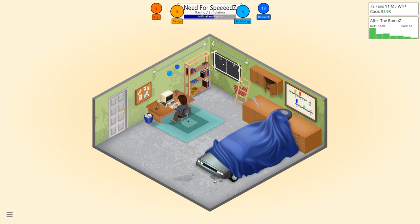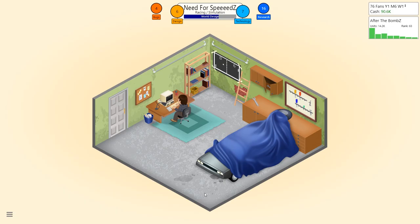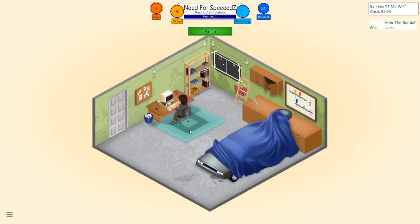As you progress and research more stuff, especially once you get your own engine, you can put extra slots in. In this case we've only got basic sounds and basic 2D graphics so we can't alter that. We'll develop, iron out the bugs, and 'After the Bombs' is now off the market — sold 15,119 units, generating 105,846 in currency from sales. Not bad at all!